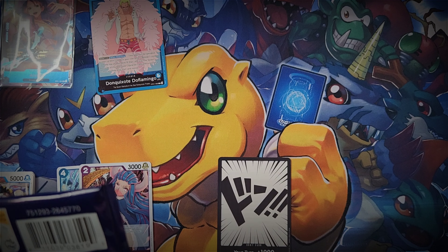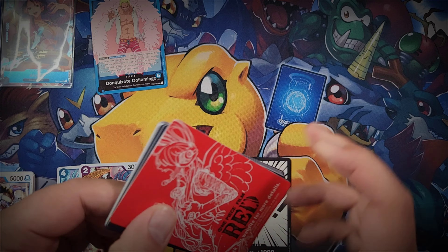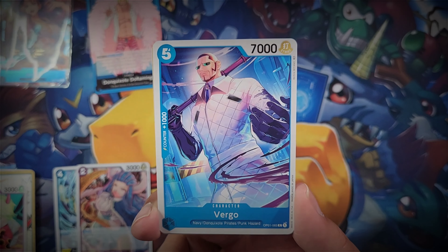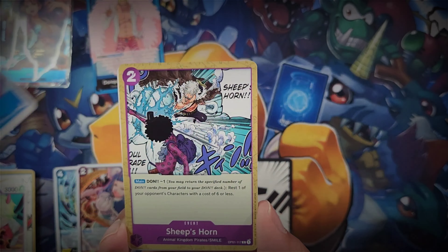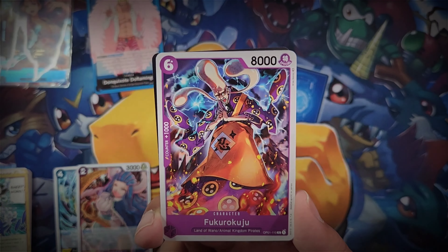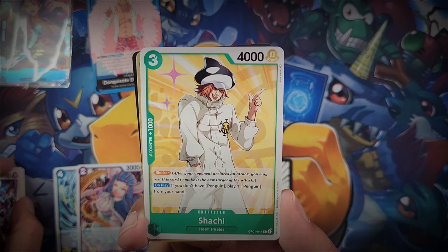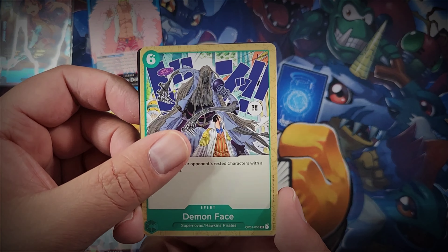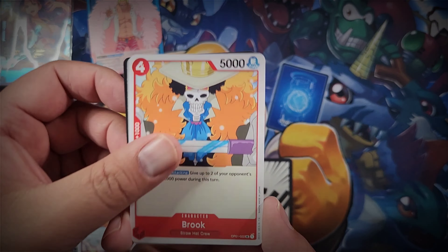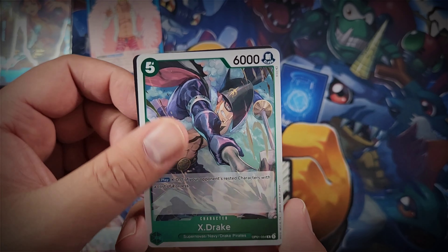Don cards are all the same - you're going to have a deck of 10 Don cards, it doesn't make a difference what they look like, what color they are, or what the backing looks like, because a Don card does exactly the same thing. Your main deck consists of one leader and 50 cards, so it's a 51-card deck with 10 Don cards. You can bling up your Don cards and have some fancy looking ones.